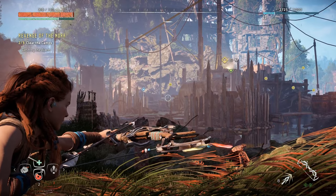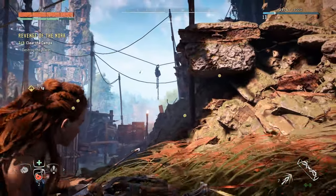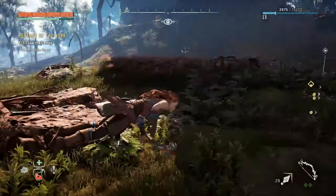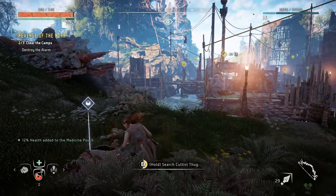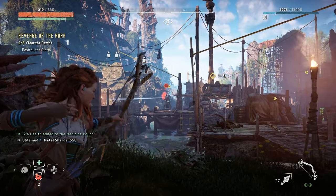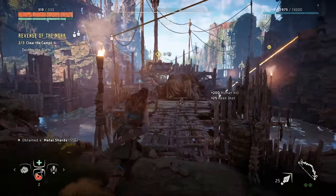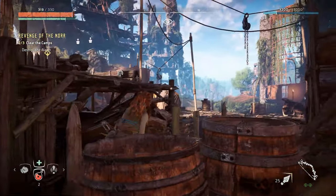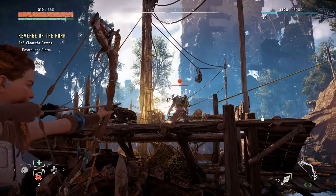Character models in Horizon Zero Dawn Remastered also saw substantial upgrades. Aloy, the protagonist, received significant improvements to both her adult and child models, incorporating more detailed hair, skin tones, and facial expressions. Peach fuzz and new hair shaders were added to give her a more cinematic look. Additionally, companion characters now react to environmental changes like weather, which was previously limited to Aloy in the original game. Overall, the remaster has given more attention to smaller details, bringing the world and its characters to life with a new level of realism.